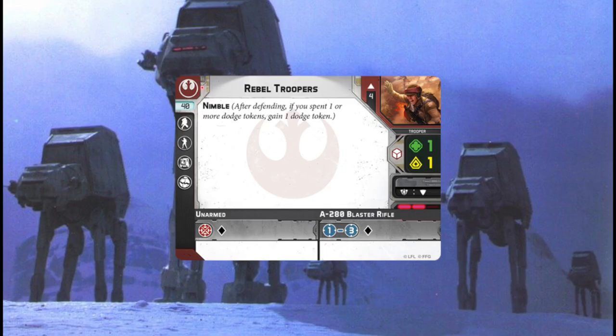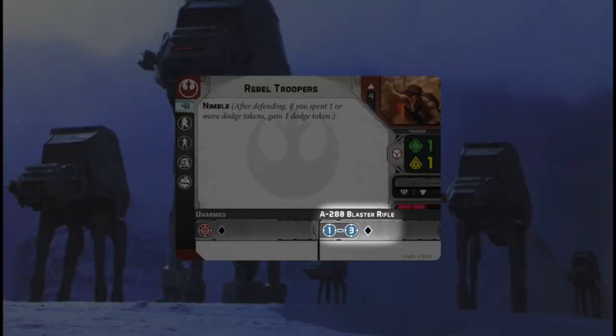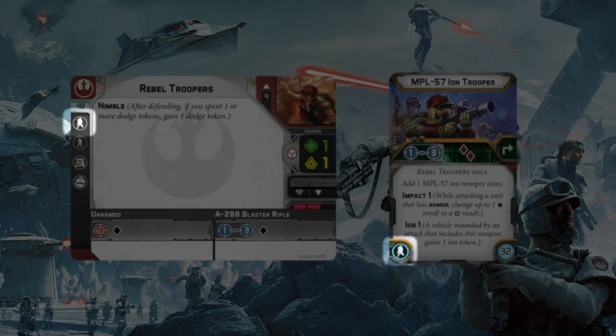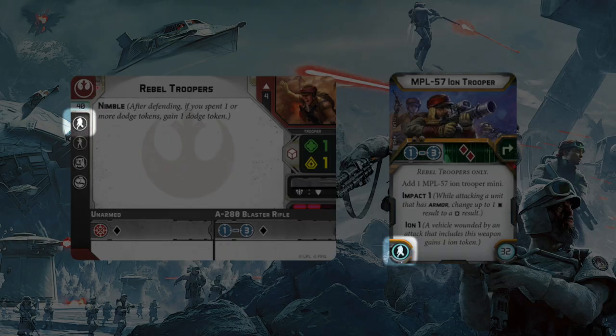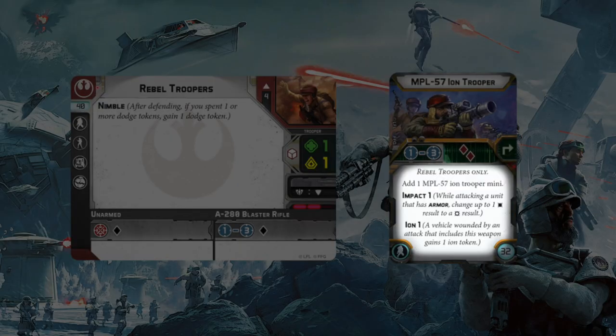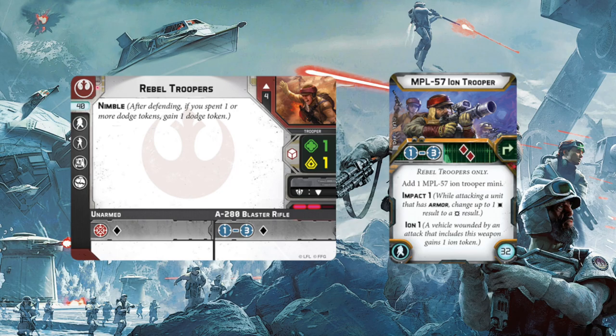On the other side, this unit has a ranged weapon — the A280 Blaster Rifle. You're going to have the range of the weapon, in this case one to three, and then the dice that's rolled — those dice are per model in the unit. We've also got our upgrade cards here. In this case, they've been upgraded with an MPL-57 Ion Trooper. You can see that the upgrade icon on that card, on the bottom left, corresponds with one of the upgrade markers on the Rebel Troopers card.